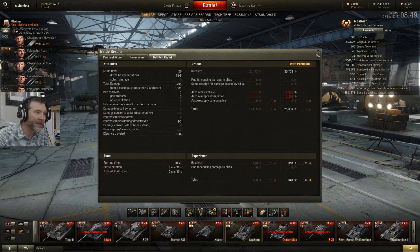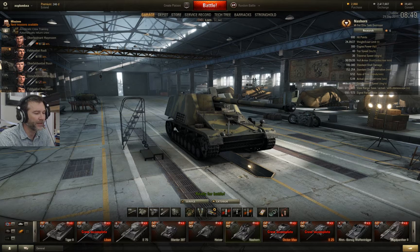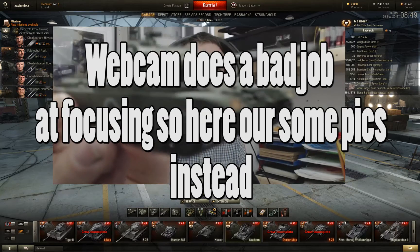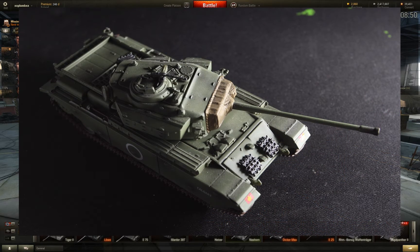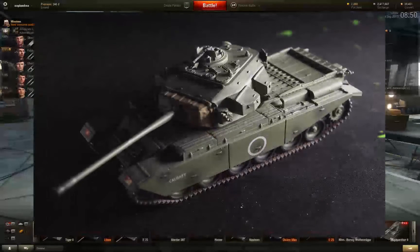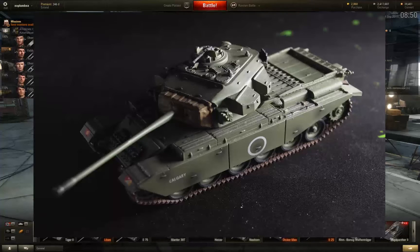I've been showing off my little models lately — I think you might have seen this one a long time ago. This is my Centurion 7/1. It's not Lego, it's a real model tank. This thing's got a pretty nice look about it — a really lovely level of detail for what it cost. I think it was about 20 pounds, so maybe 30 euros or 30 dollars. It's got some really nice touches on it. I've got the box lying around somewhere which tells me exactly which tank platoon it belonged to.